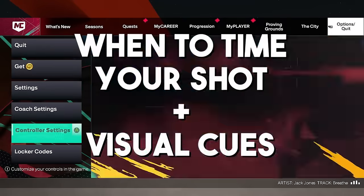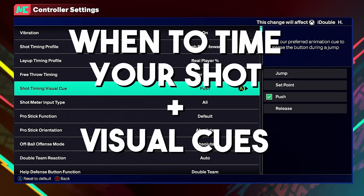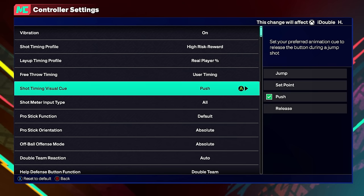Back to controller settings — the shot timing visual cue is huge. It's basically a setting to know when to release your button or stick. Do not shoot off muscle memory because your timing will change based on different spots on the court, low energy or stamina, fadeaways versus standstills, or being in takeover. You want to shoot based on looking at your MyPlayer. We'll go over which settings here are the best ones to use.